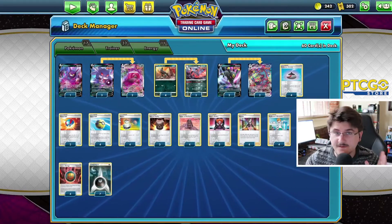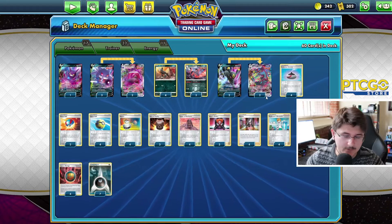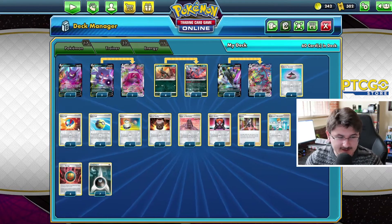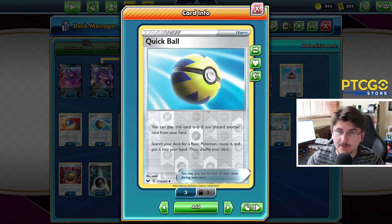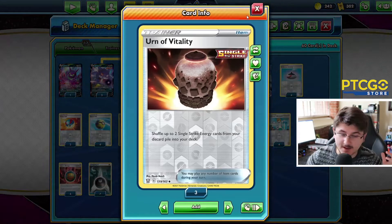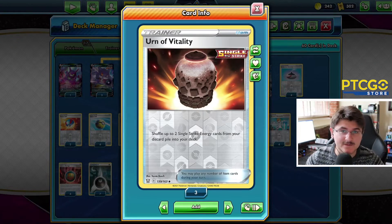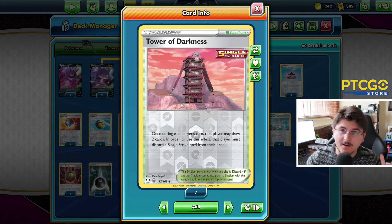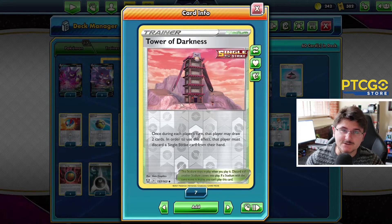Other than that, just tons of consistency cards here. We have one Crobat for some draw support. We have four Evolution Incense, two Great Balls, and four Quick Balls. So plenty of Pokemon search in here. We also have four Switch cards. We have three Urn of Vitalities. This is going to help us get those Single Strike Energies back out of our discard pile. And then we also have four Tower of Darkness — a very great, consistent Single Strike Stadium card.